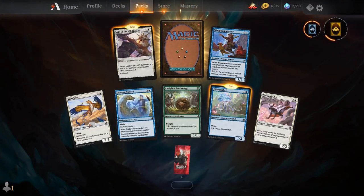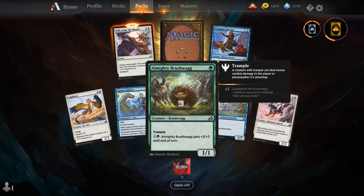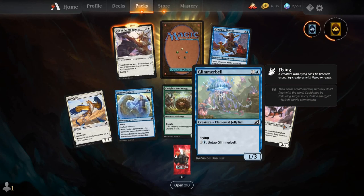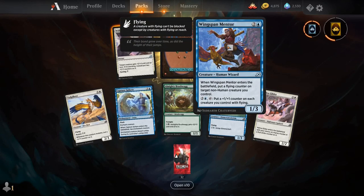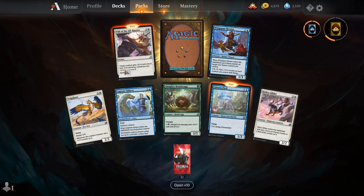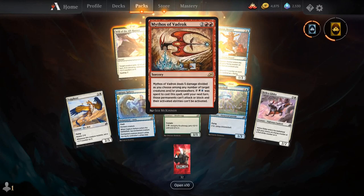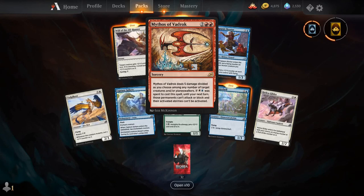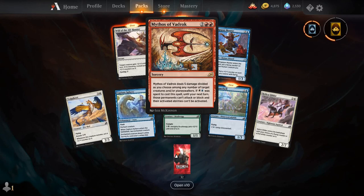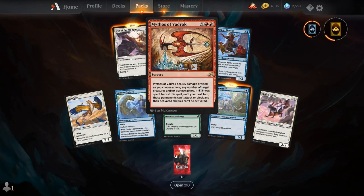Volpekeet, Capture Sphere, Almighty Brushwag, Glimmer Bell, Hellseer Glider, Wingspan Mentor — the blue one gives it flying, I completely missed that when I opened it previously. Will of the All Hunter, and our rare is Mythos of Vardok. This is another cycle in the set where all the Apexes get their own Mythos — their own story — with really cool cave painting arts by Seb McKinnon.